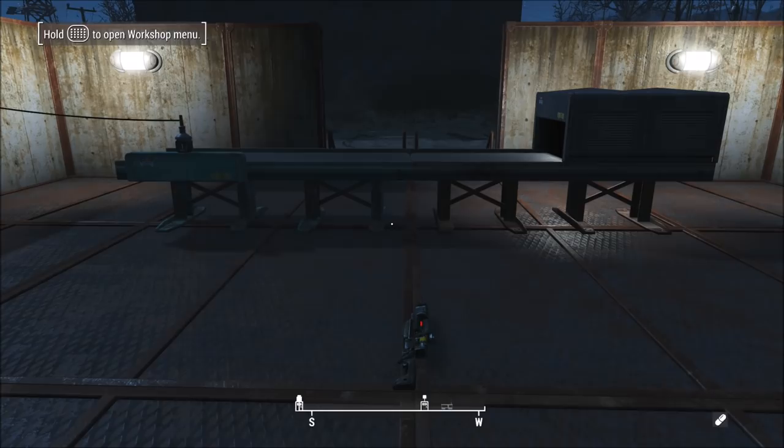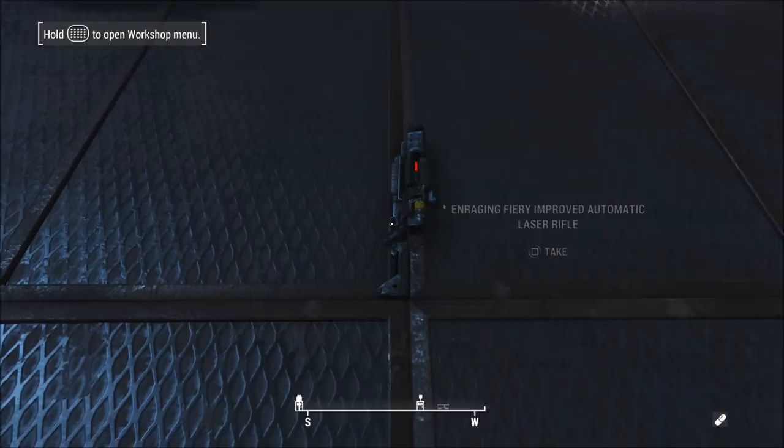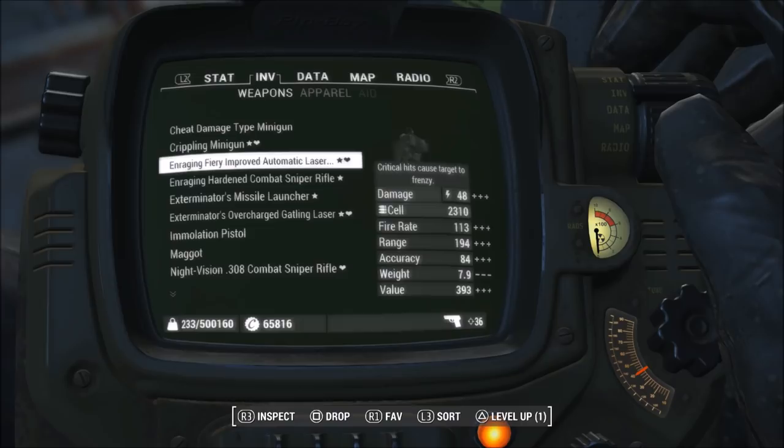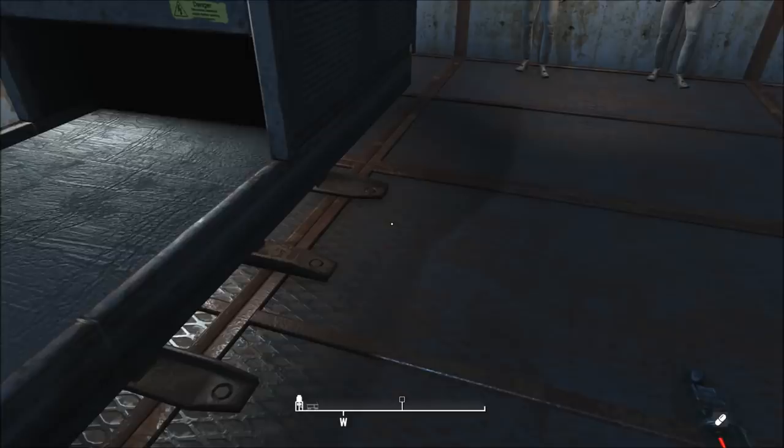For this next duplication glitch you'll need the DLC to get the conveyor belt. Once you have it, drop any item you want onto the conveyor belt, and right as it's about to go into the black, pick it up. You should then have one in your inventory and one stored in the conveyor belt. Drop both on the ground and pick them both up, and you'll have a duplicated form of whatever you duplicated.